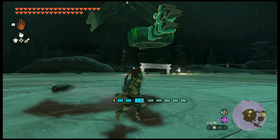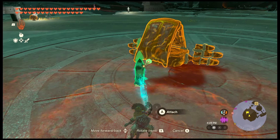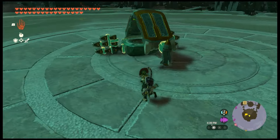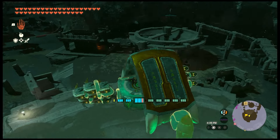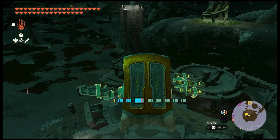That's the majority of the build. Let's take that rocket and attach it. This will be for when the Gleok flies up high and it's really hard to reach. Let's go take out that Gleok.